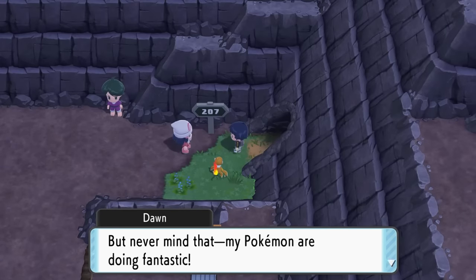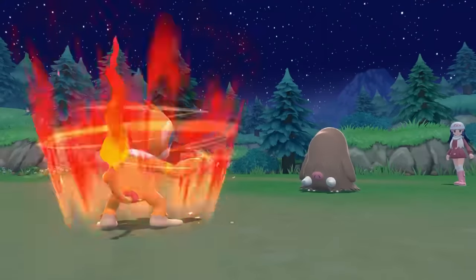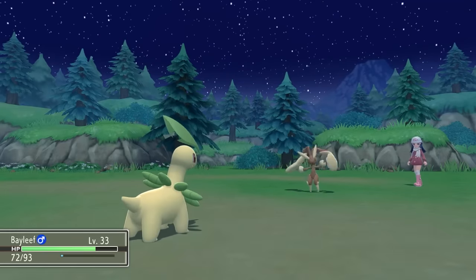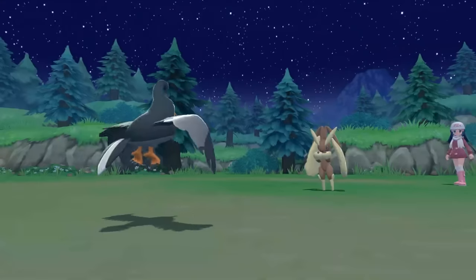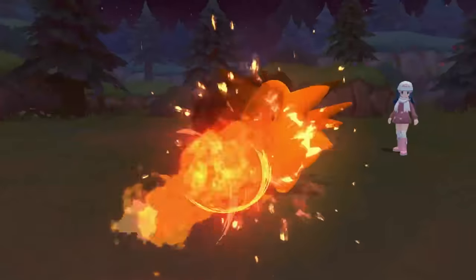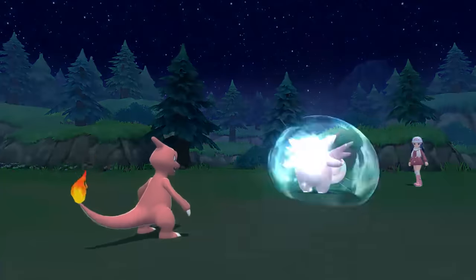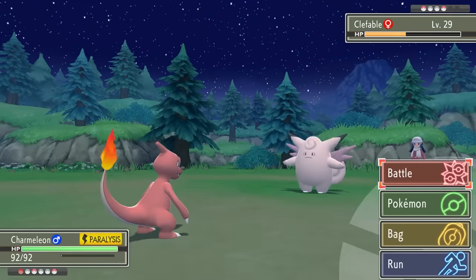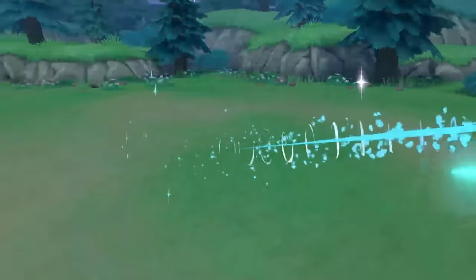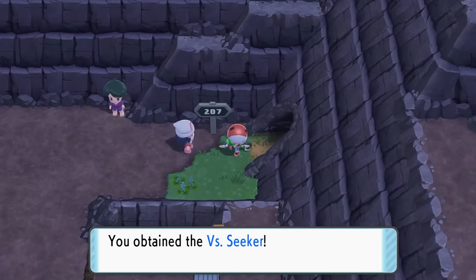On our way to the next gym, we get stopped by Dawn, who wants to battle us. We manage to do some damage to her Piloswine, but it's not enough, so Bayleef comes out with Energy Ball to finish it off. Dawn's Lopunny falls to Aerial Ace from Staravia. Clefable is out next and this thing is really strong — a Flamethrower from Charmeleon is our main move, but we get Paralyzed, making it harder to hit first. Clefable also heals itself using Moonlight, which is honestly really annoying, making this battle extremely painful. Once we finally defeat Clefable, only Grotle remains, so Charmeleon's Flamethrower takes down her final Pokemon.